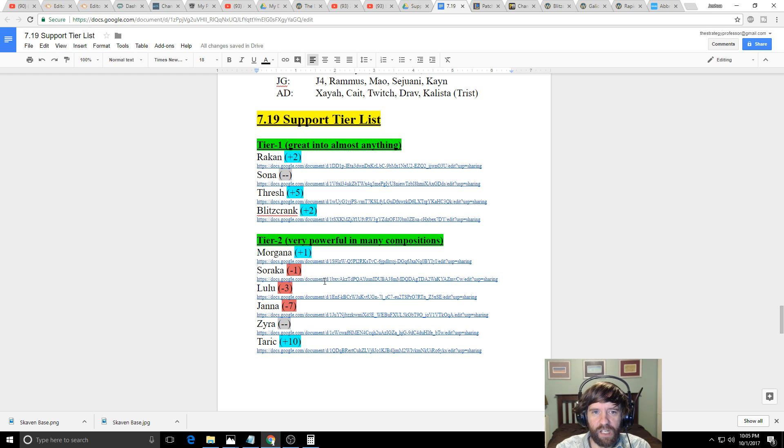Sona outperforms Soraka because she contributes significant damage with her Q in team fights, gives Ardent Censer to multiple people with her W, and her W includes both healing and shielding — she heals herself when she heals others. She has better crowd control with her ultimate. Soraka can still be really good if the enemy doesn't build Executioner's, but that's a big if in the current meta.